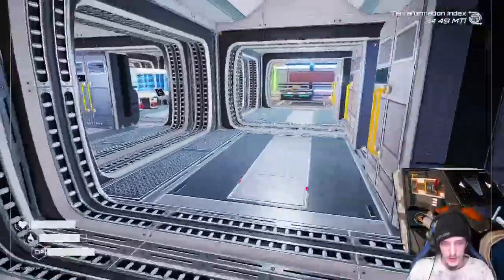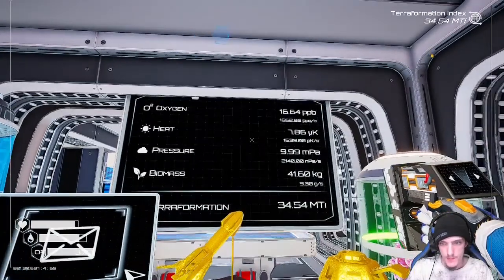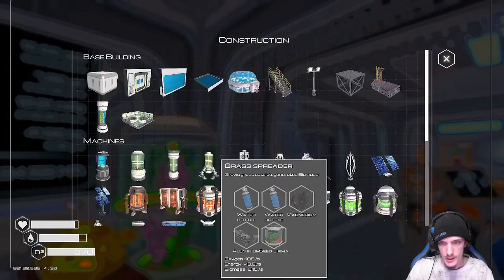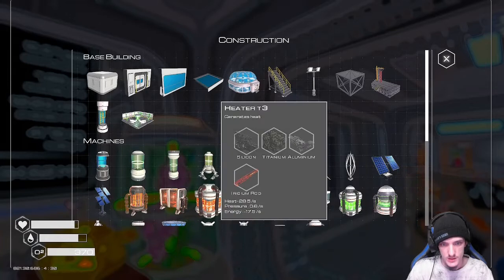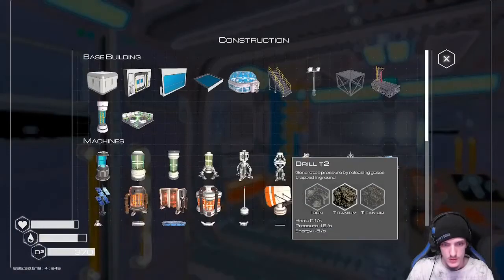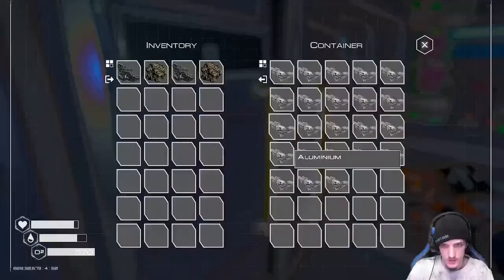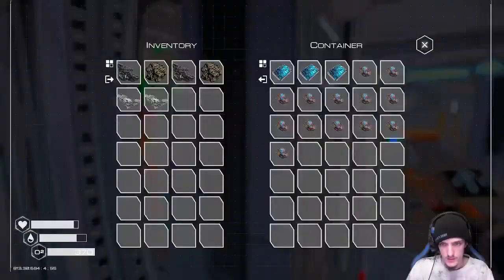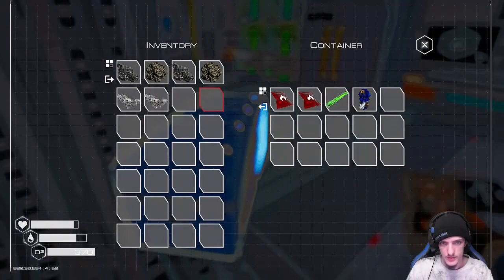Right now we're going to look at getting some more heaters up. We need to get more of those going — and oh, we got tier two versions now! Let's get some more heat up. Let me check what all we need. Let's grab two of those. The only thing left is the red rod — okay, green rod. I don't think I have any more rods made, so we're going to have to go gather up a little bit.